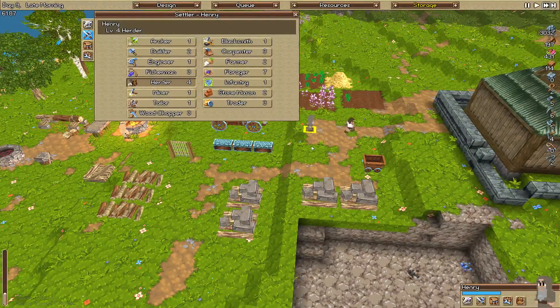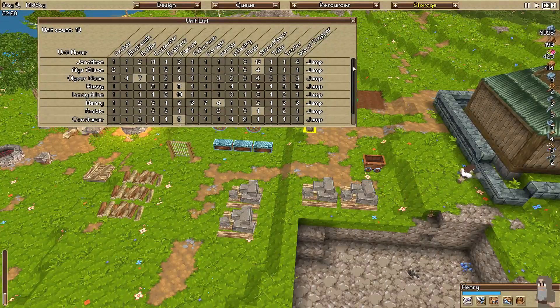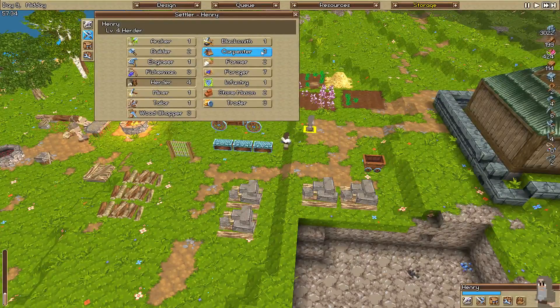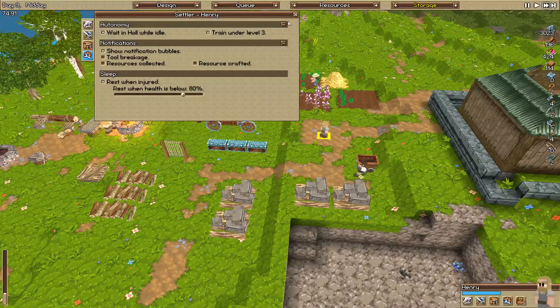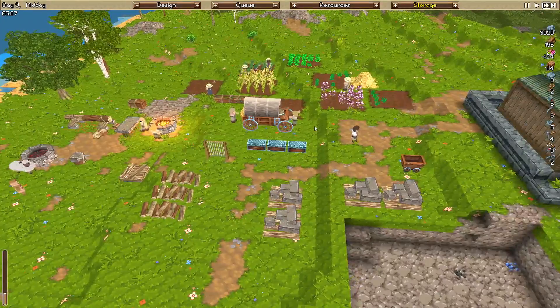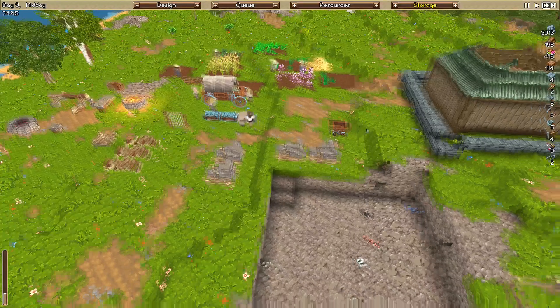Henry - what can we get you to do? I'm thinking we may even get you into fishing, create another fishing rod and get some more food that way. Or maybe wood chopping - I don't think we have any wood choppers at the moment. Maybe we should put you on building, but we don't really have enough materials to justify that. We can put you on stonemason as well and tell you to train, since we've got a fair bit of downtime for building. We want to get our brick production up as much as possible.